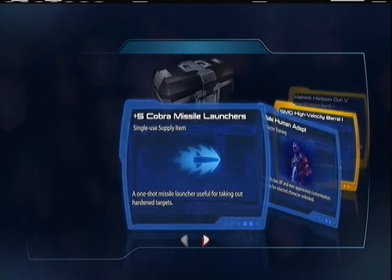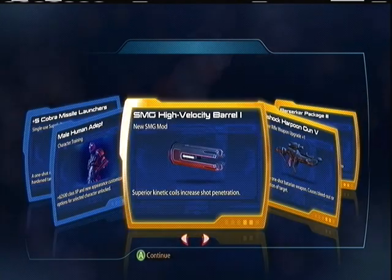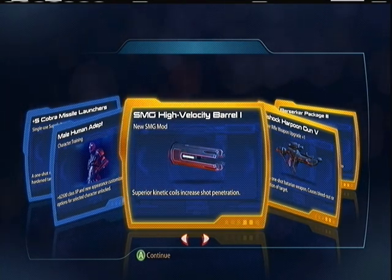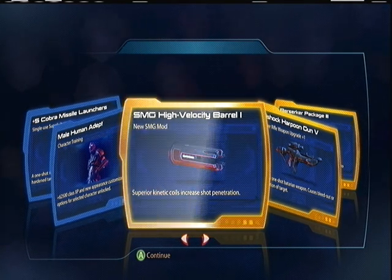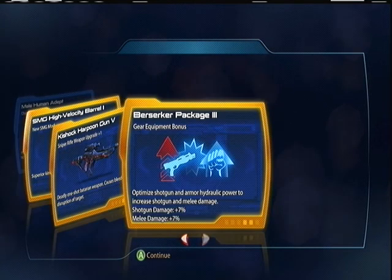Next pack: Cobra Missile Launchers, Male Human Adept, SMG High Velocity Barrel — so this is like the armor piercing but for SMGs, that's cool. Kishok Harpoon Gun five, Berserker Package three.